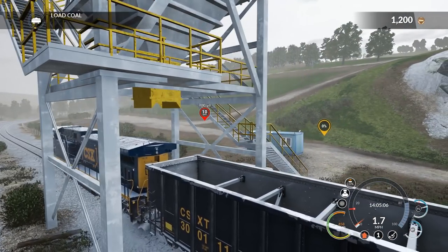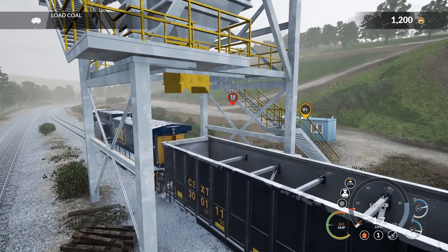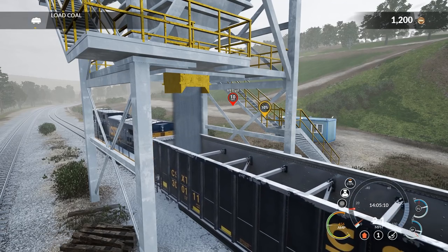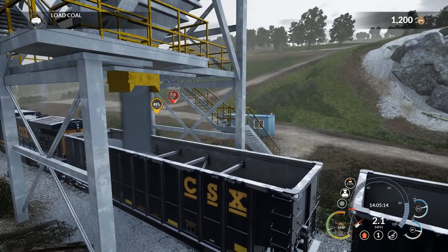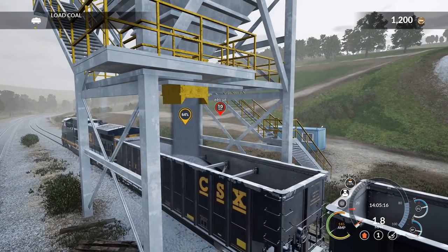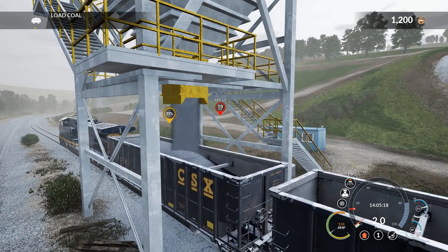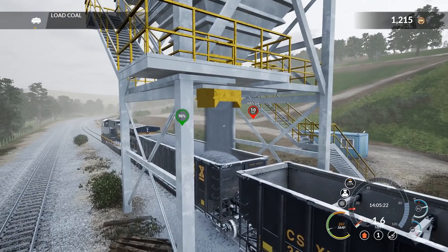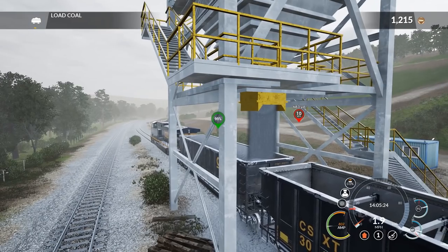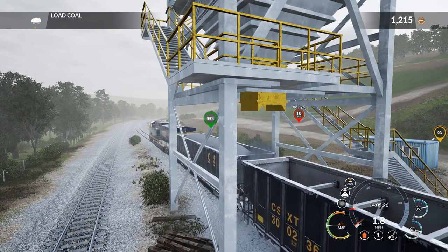Underneath that yellow lip there is where the coal will come out, dispensed into each one of these cars. I believe we're hauling 25 cars in this line and then 27 more cars in the next formation — well over 50 cars on our next journey. That'll be the next part of the mission. Perfect on that first car — 99%. Very nice.